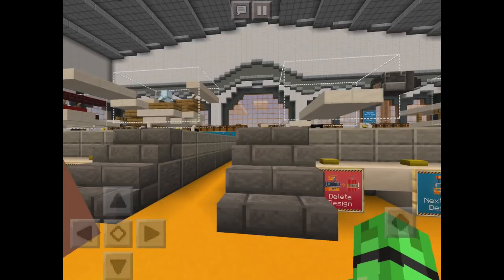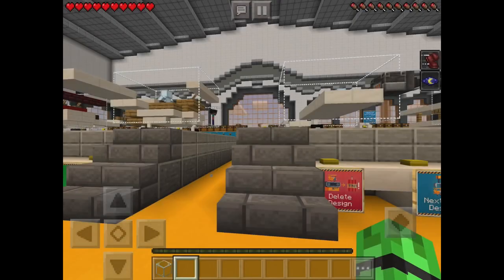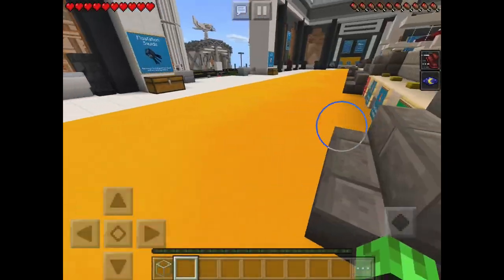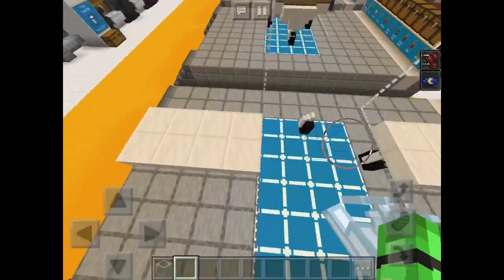We're back from technical difficulties - it wasn't really working and then it just started working, so yeah we're back. Let's get started on building this awesome plane. It's pretty good already but I think we can make it even better. The design it has right now is just the default wing design and stuff.